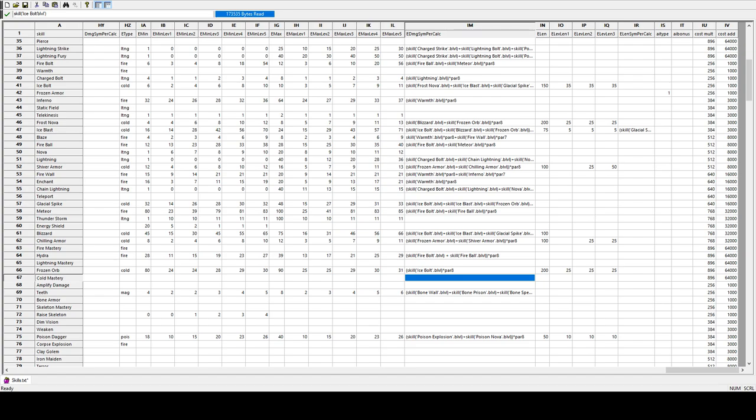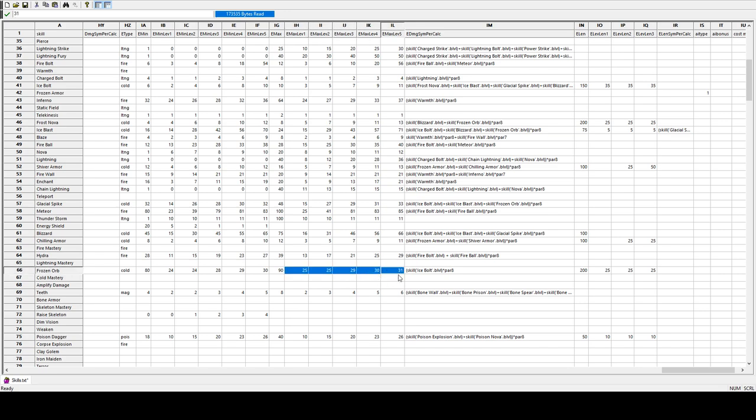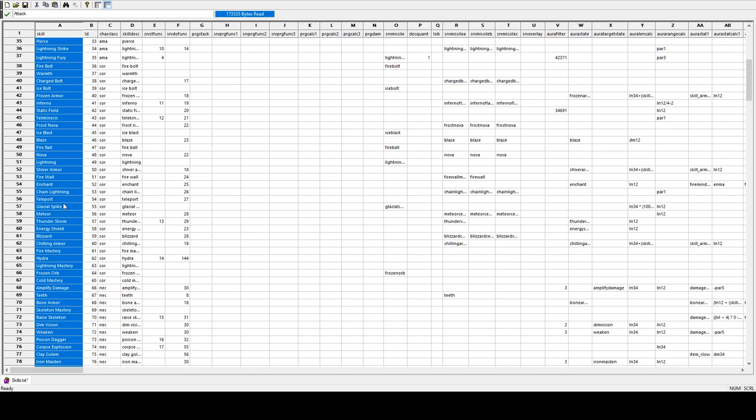Let's have a look at synergies. This column can accept formulas, unlike the flat-number columns. First thing we usually do is reference a skill, done by typing 'skill' open bracket, open single quote, then the name of the skill. It's really important that you name the skill with the file name — these are the names of the skills in the file and these are the ones you have to reference. They are not always the same as in-game.